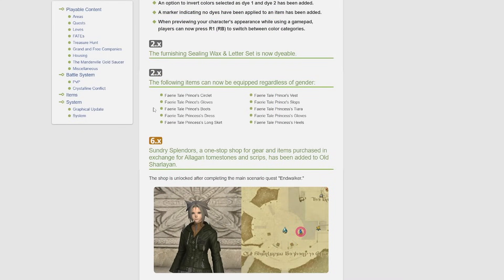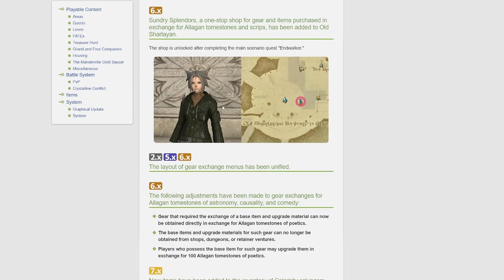The following items can now be equipped regardless of gender: fairy tale princess circlet, gloves, boots, vest, slops, fairy tale princess's dress, long skirt, tiara, gloves, and heels.